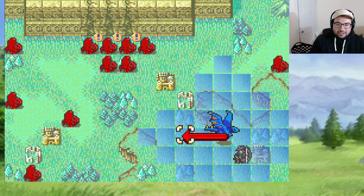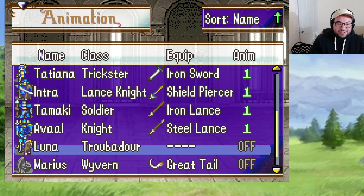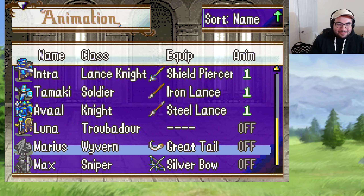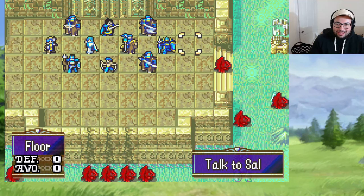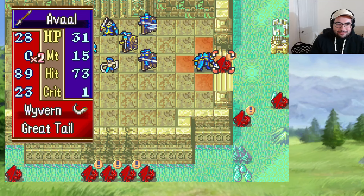Marius's growths look pretty insane. I don't think they can promote, so I think the reason their growths are insane is because they only have so many levels to work with. He also has like 49 crit — I don't want to be on the wrong end of that. There are items we can get on the map. The music in this game is all very familiar-sounding stuff — interesting.